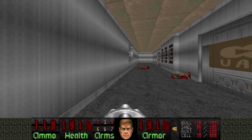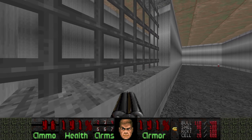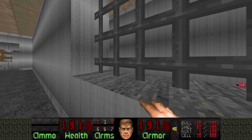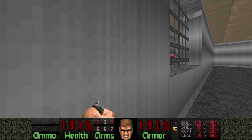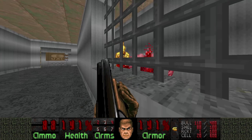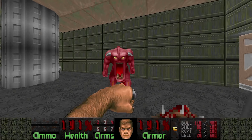We can actually attack him from here. And with some luck, the Archvile will walk past us. I think we can even punch him from here — I hit him, but he has to be really close to the bars to do that. So let's just shoot him with pellets instead. And the remaining demons we can punch out.